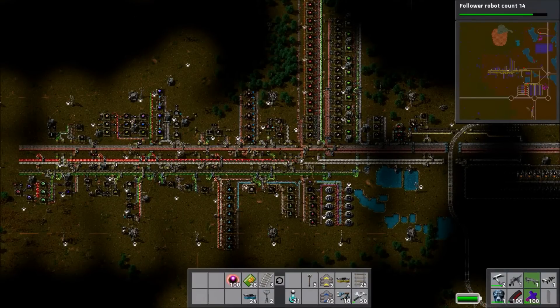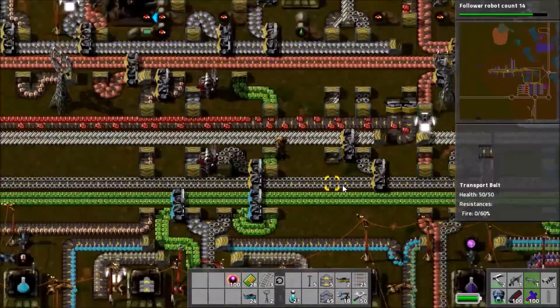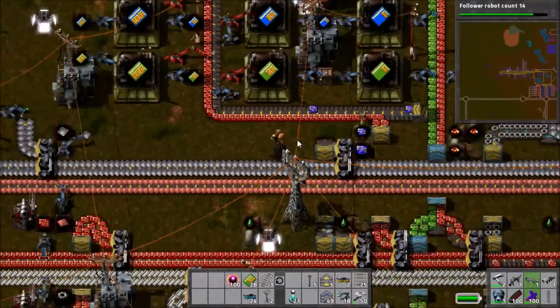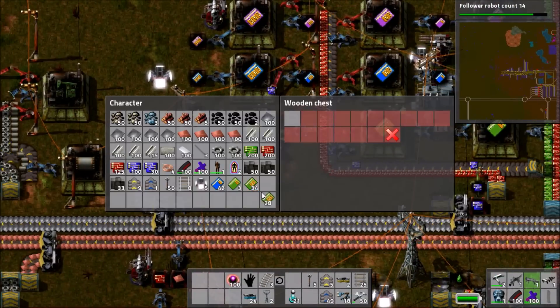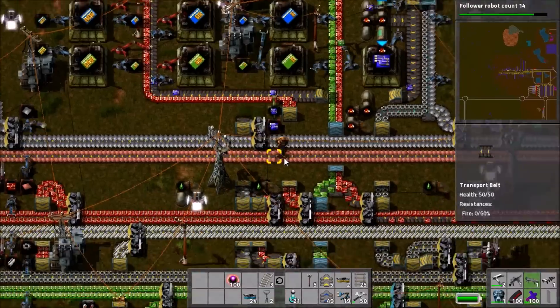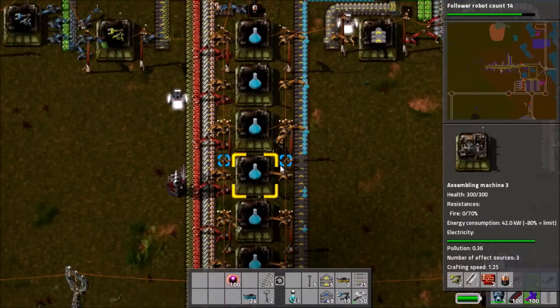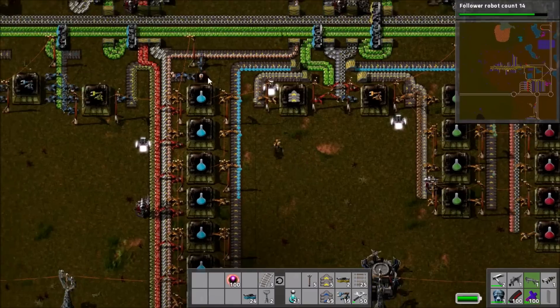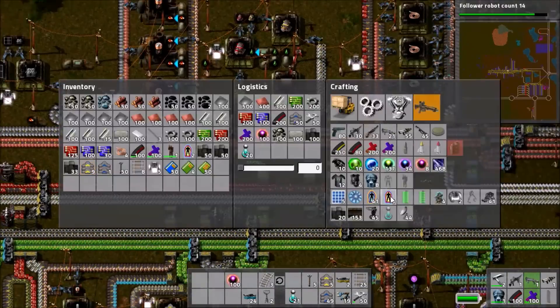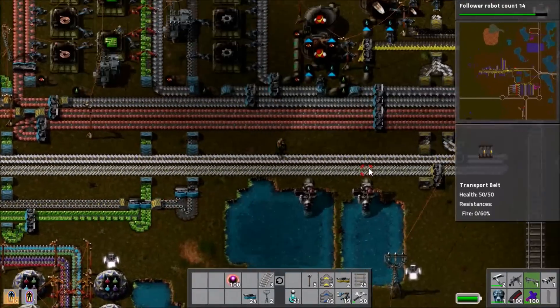Hello, I am Bentham, and welcome back to Factorio Railworld. Let's start off by checking up on modules, because we are out of the level 1 efficiency modules, and unfortunately they've all been put into level 2 module production, so I'm going to have to disconnect those so I can actually get some later on in the episode. After a quick check-up, it looks like blue signs and batteries have built up nicely, and everything seems to be running fine.